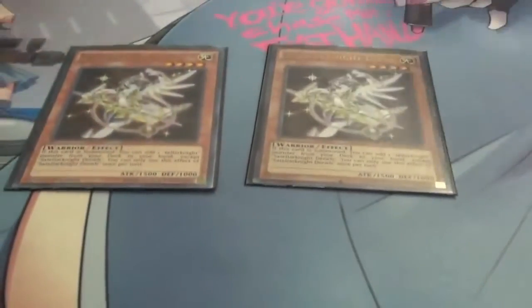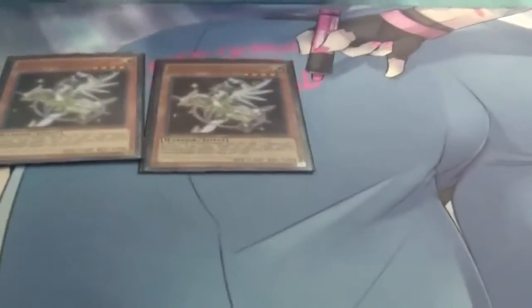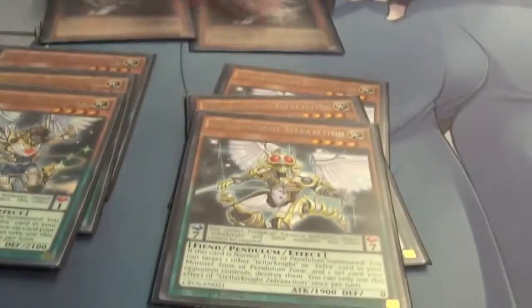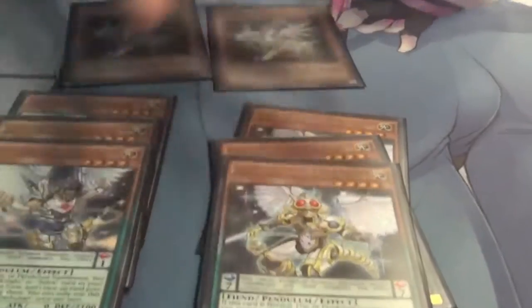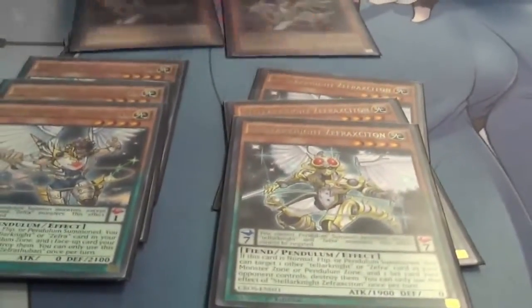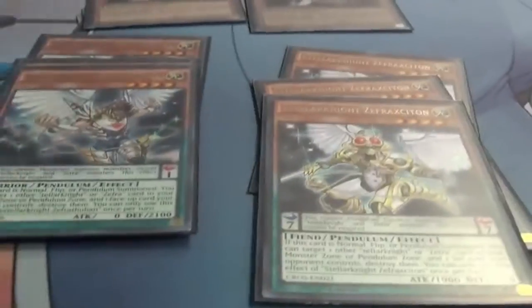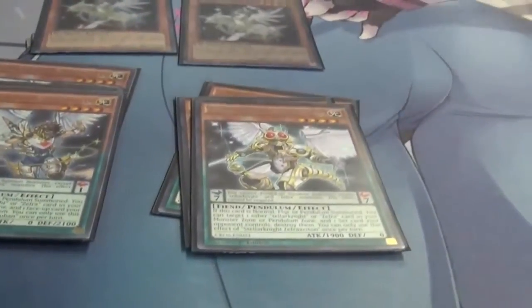I run two Denebs because they can search out any Tellarknight. You run the three Tellarknight Zephyros, the Thubans, and the three Zephyr Cydons. So Deneb searches them. No Altaires — you just run Deneb and these two because Deneb searches these and these are all your pops. Zephyr Thuban pops any face-up, Zephyr Cydon pops any face-down.